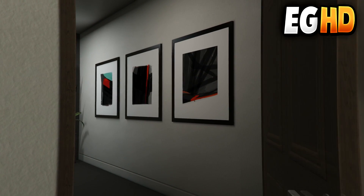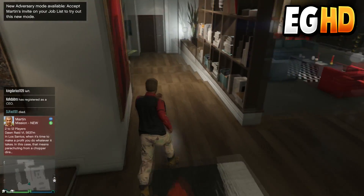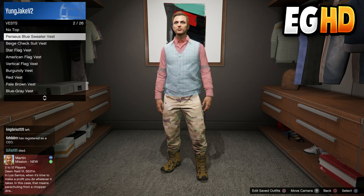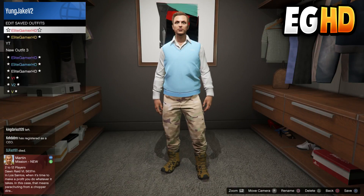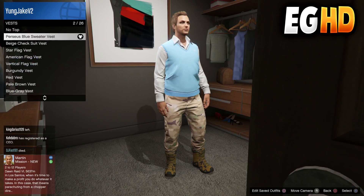The second glitch I'll be showing you is an easy clothing glitch — how to get invisible arms and a cool ripped t-shirt. First, you want to apply this vest that I do in the video, then save it over an outfit. Once you've saved it, apply the hazmat suit in heist coveralls.